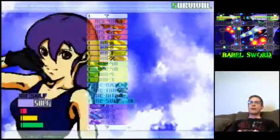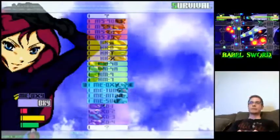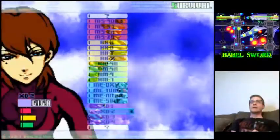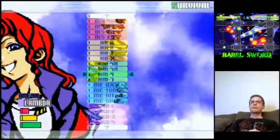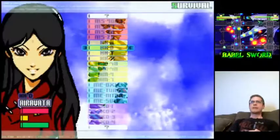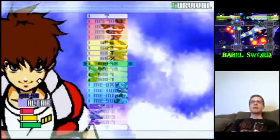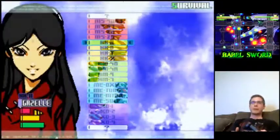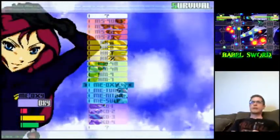Now if you press up and down, all these are different mechs to pick — and they're all pretty different. There might be one or two that look a little similar but have totally different bullet patterns. There's a lot of mechs; it's pretty impressive. This whole game is pretty impressive for being made by just one dude. You can also press left and right to switch pilots. I don't really see what having a different pilot does, except I think maybe it changes your bullet color — not your patterns, because patterns are dependent on your mech.